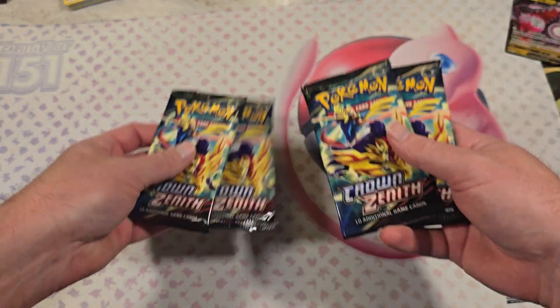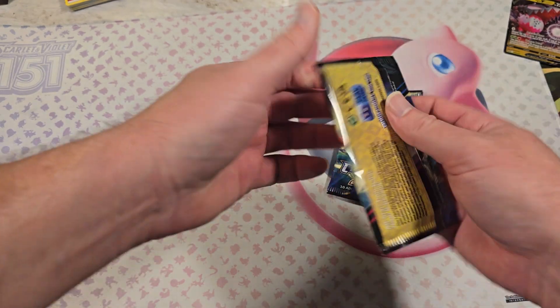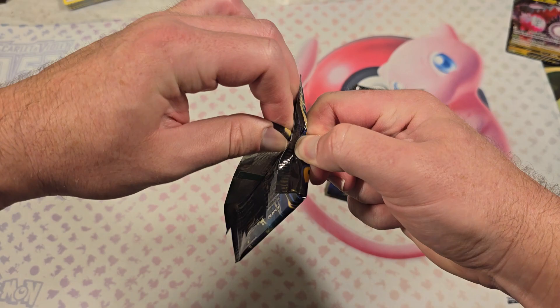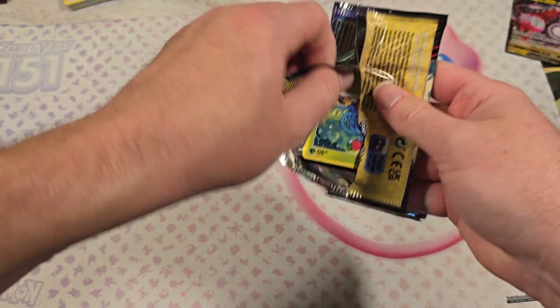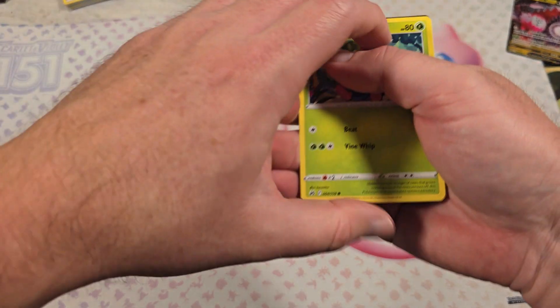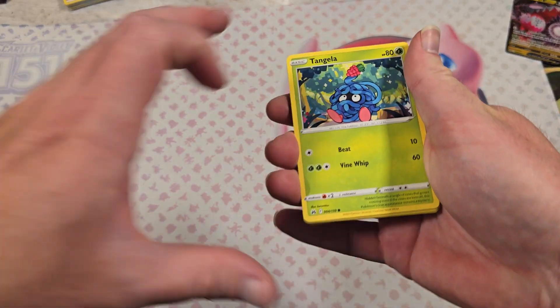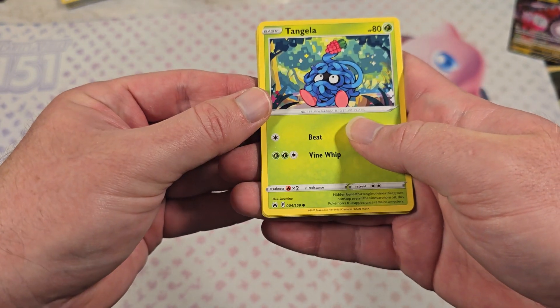Okay, we got four packs here. Let's rip them. I like to start from the bottom — or I guess this is the top, the bottom, whatever. There we go. Got Tingling, nice little common there. Volitoi.